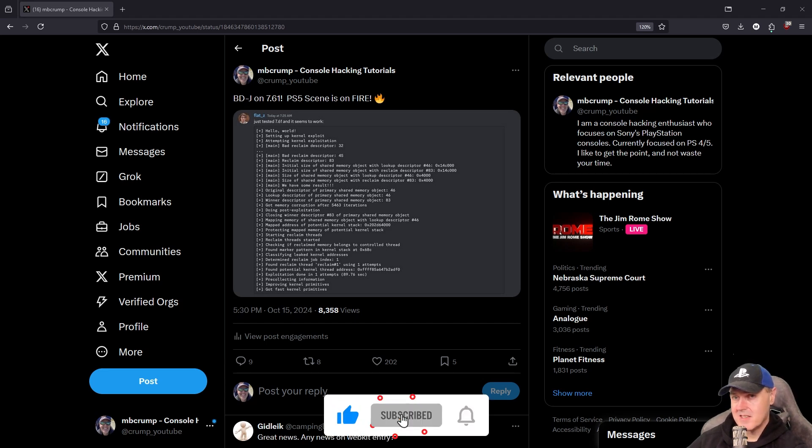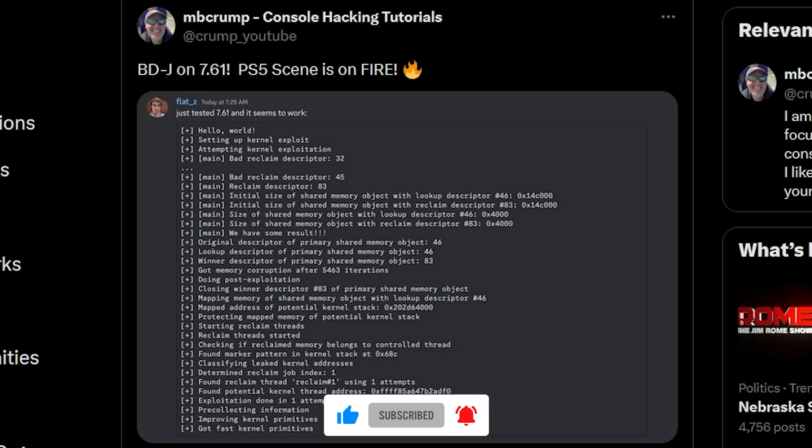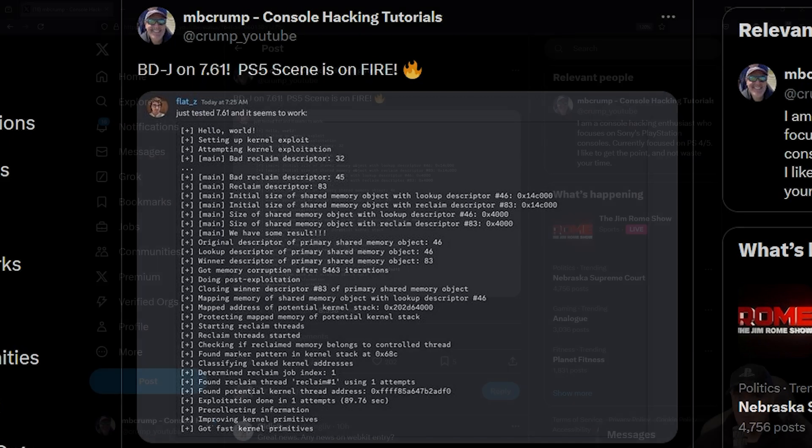So the very latest thing is that Blatz has achieved UMTX code execution on a PlayStation 5 7.61 through BD-JB.